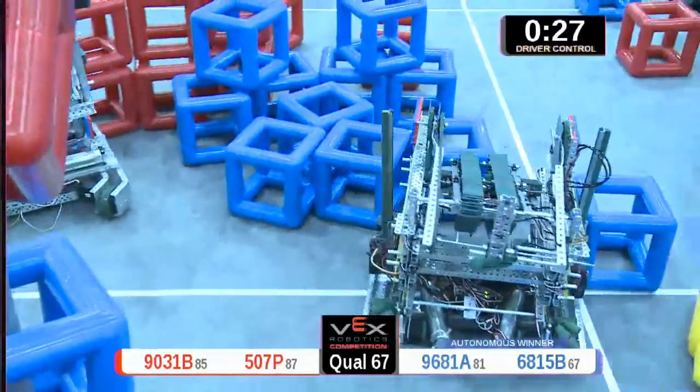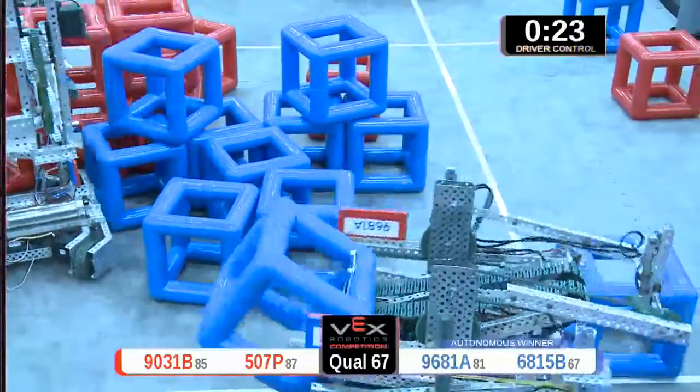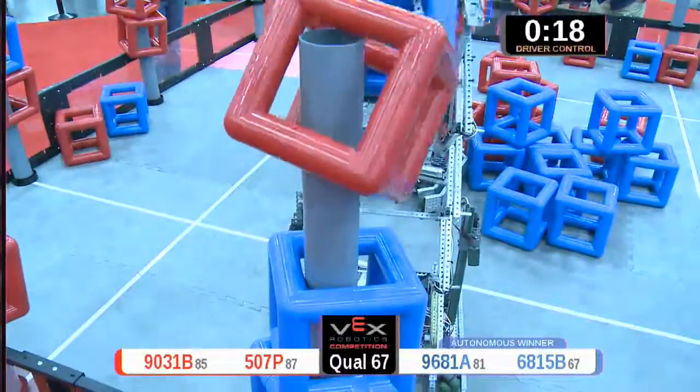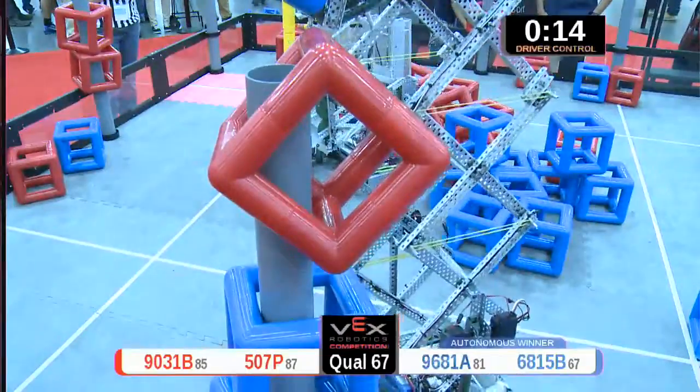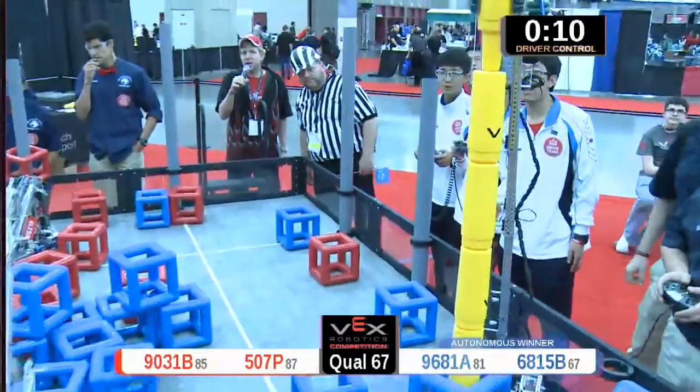With 29 seconds left, the teams continue to score. 6815B is now going to try to go for a level six sky rise in the final seconds of this match. Meanwhile, 9031 is going for three — and it looks like it's good! Three on that side with the final 10 seconds remaining.